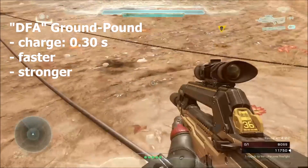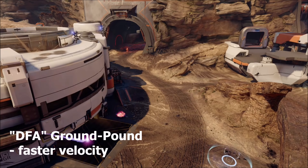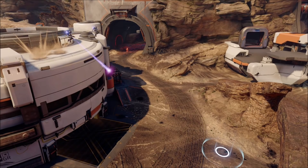I couldn't do an actual velocity calculation without distance, but here's a comparative test showing the speed difference. The Spartan on the left starts behind — he has Death From Above — and you can see he catches up to the Spartan who does not have the Death From Above armor mod.